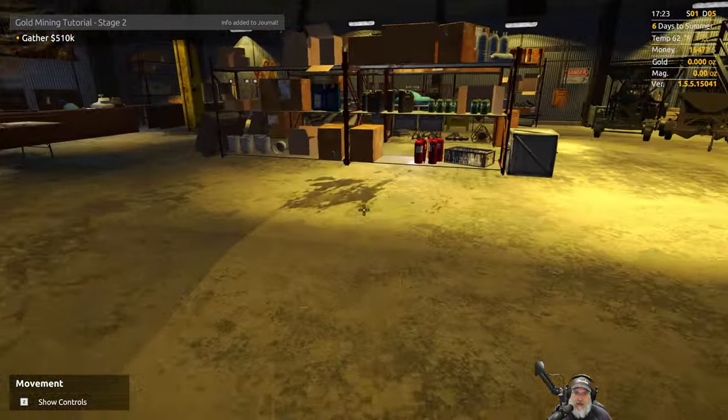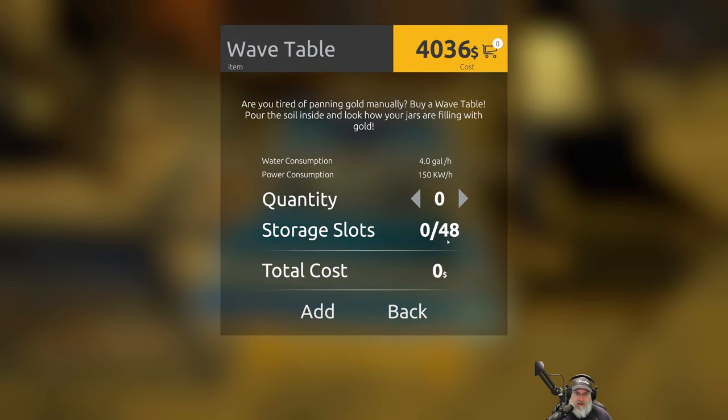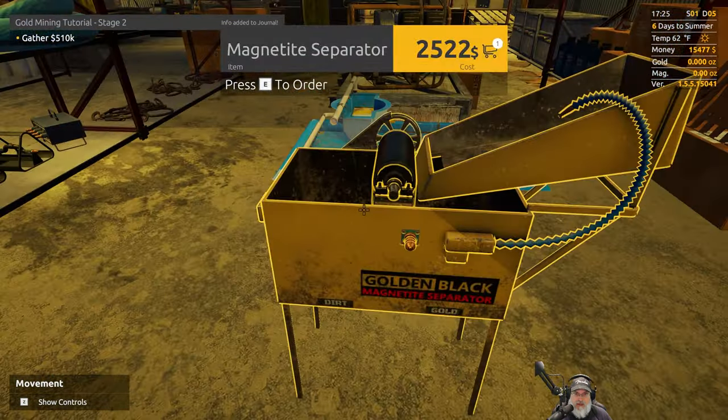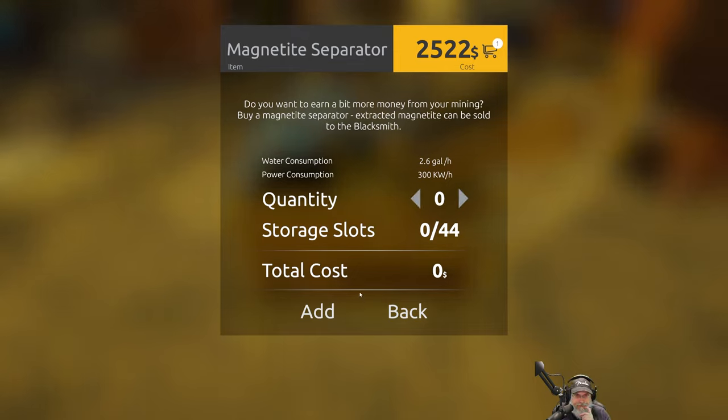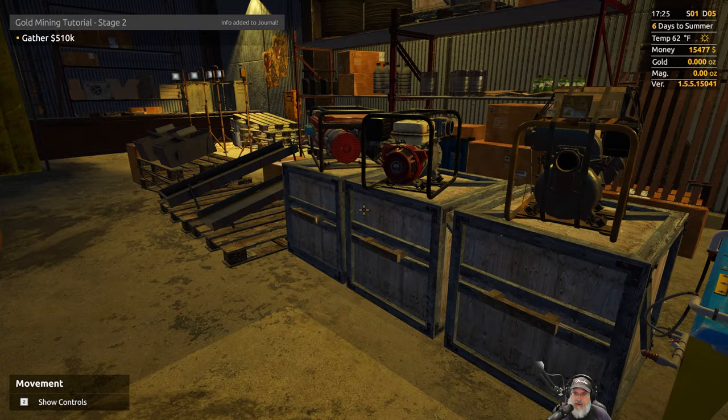What we're going to do is come in here and purchase the wave table for four thousand dollars. We want one of those, and we're going to want the magnetite separator as well. That way we can use the magnetite to sell to the blacksmith, and that's also the currency we can use to upgrade the smelting operation so we don't lose as much. So we're going to grab both of those.